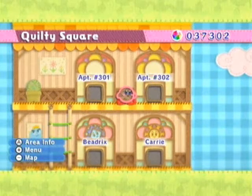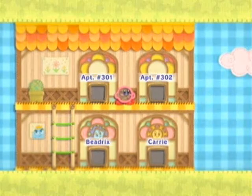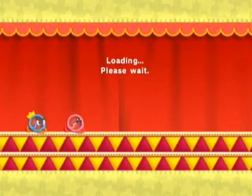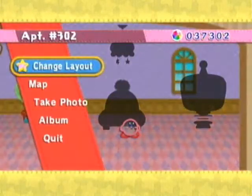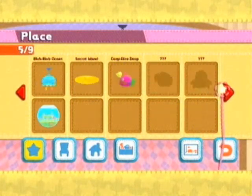Hey everyone, ArgonMatrix here, welcoming you to episode 21 of Let's Play Kirby's Epic Yarn. Last time a bunch of crap happened, and I actually did go back to that Deep Dive Deep stage or whatever it's called, and I got a gold medal on that. So if I have more beads than I did at the end of last episode, that's probably why. And I also checked in, and we have a few new things to do around Quilty Square here. The first of which I want to do is start furnishing these new apartments up here, or continue furnishing them.